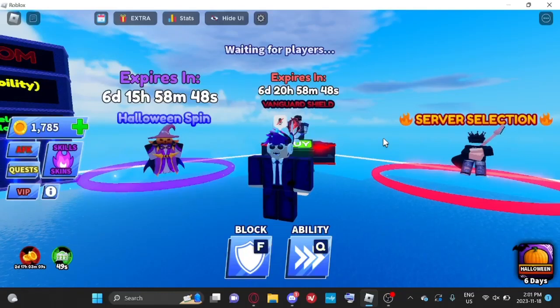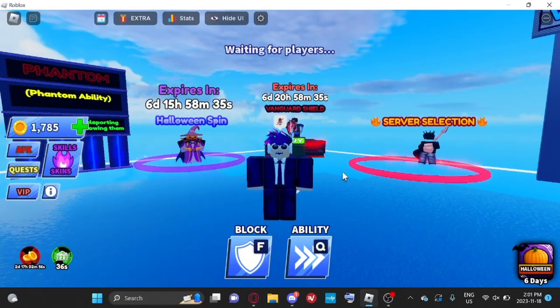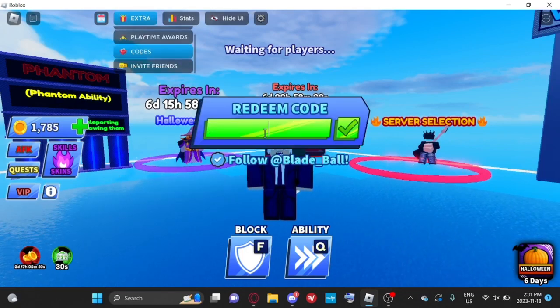To get this you have to input a code, but before I give you guys that — we are giving away the Vanguard Shield on our Discord. All you have to do is subscribe and join the Discord linked in the description below. So let's get right into it.